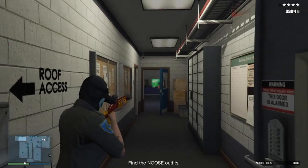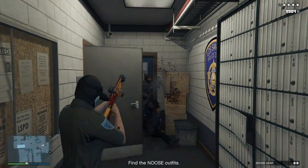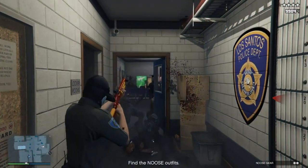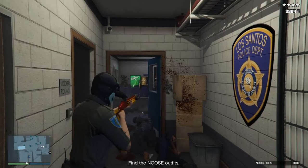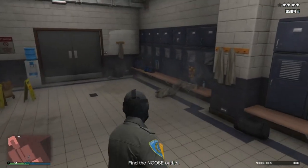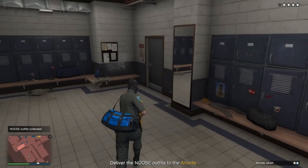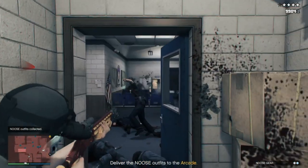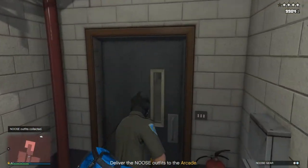Once inside, clear a path by killing all the cops. Head straight in to the left into the door that says locker room — the first bag is in there. Collect it, then head back out of the police station, get on your Oppressor, and head back to the arcade.